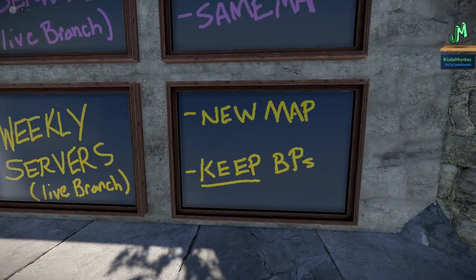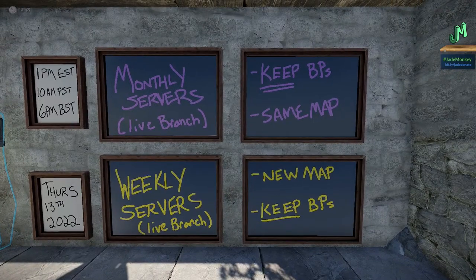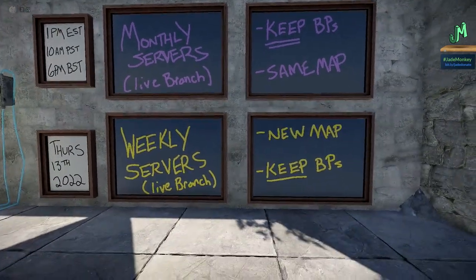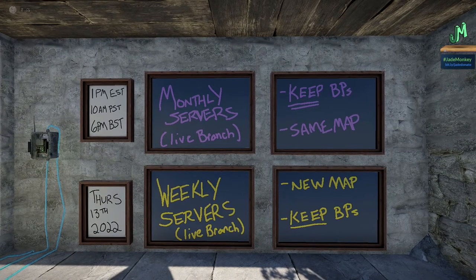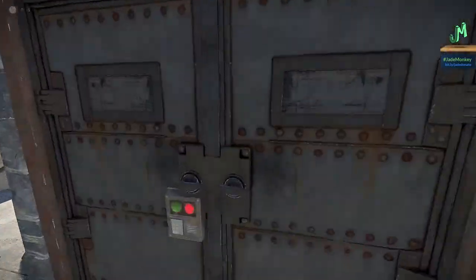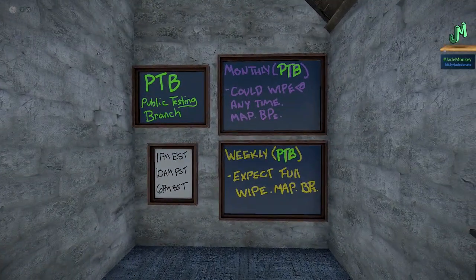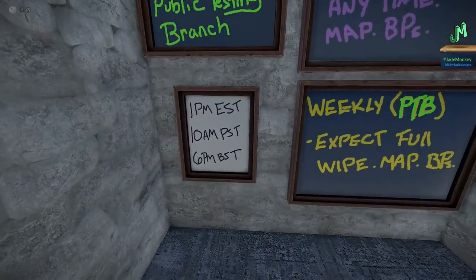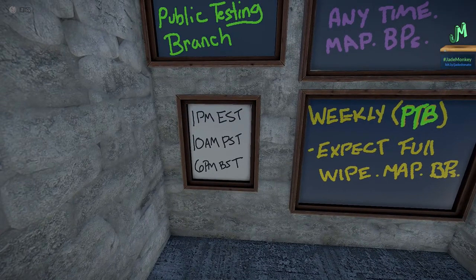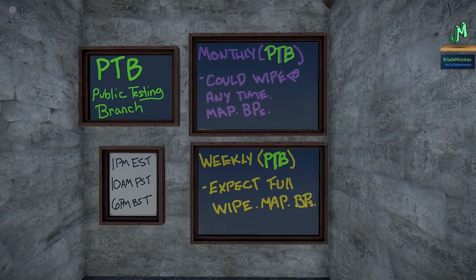For weekly servers on live branch, you get a new map and you keep your blueprints. Now we do have two branches — we've got the public test branch, which is different, as things wipe almost on a regular basis. Same day: Thursday the 13th, 1 PM Eastern Standard Time, 10 AM PST, 6 PM BST. The public test branch is a separate download, not to be confused with the main or regular version of the game.